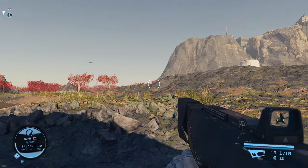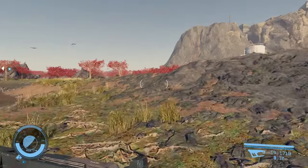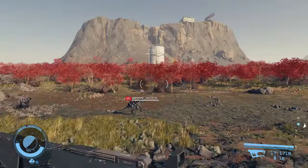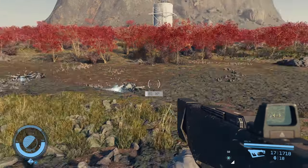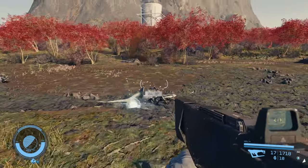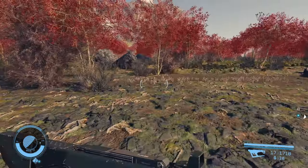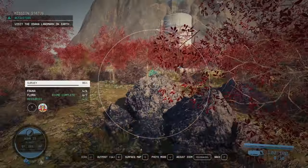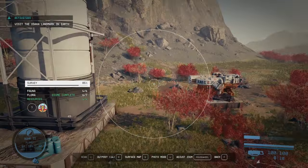Welcome back to another Starfield New Game Plus video. Today I've located one of the rarest points of interest in the game: a deserted Freestar Collective garrison. This unique POI typically has a contingent of enemies, it's the only location where you can find the Nova Galactic Magazine issue 4, and it has a special musical treat. At the end I'll show you the types of worlds where this location spawns and how to search for it.